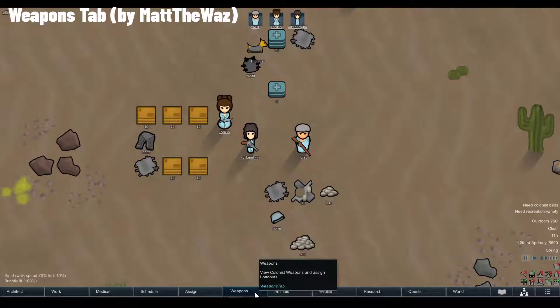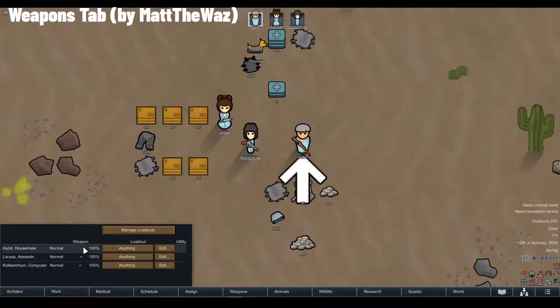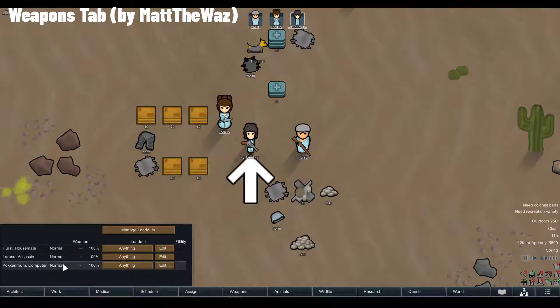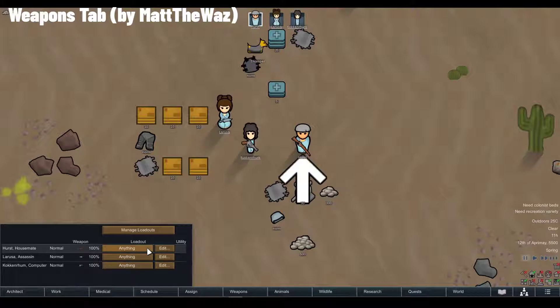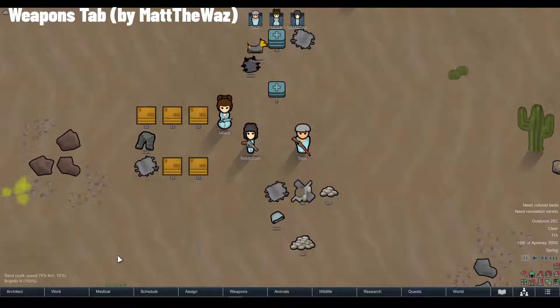The Weapons tab is another new tab in the game. It shows every weapon that pawns have along with their quality and health status. Most importantly, it allows you to create loadouts the same way you create clothing loadouts — if a weapon of the type in a pawn's loadout with better quality is available, the pawn will go and pick it up. Because this requires extra AI functionality, the mod requires the Harmony library, which most mod setups will already have.